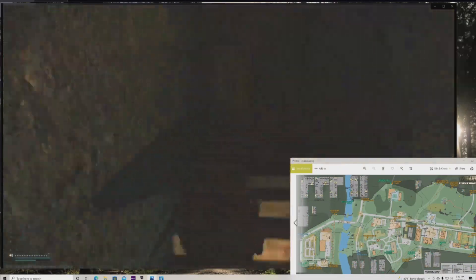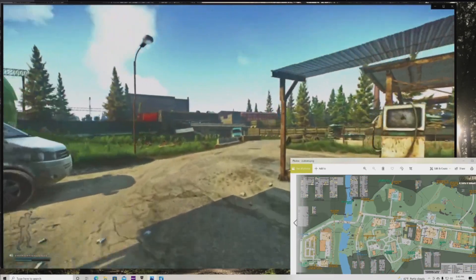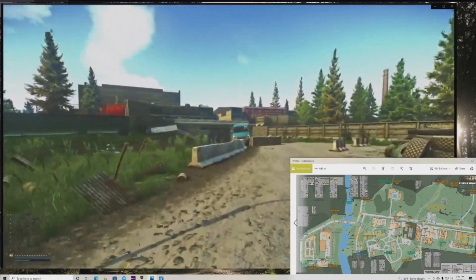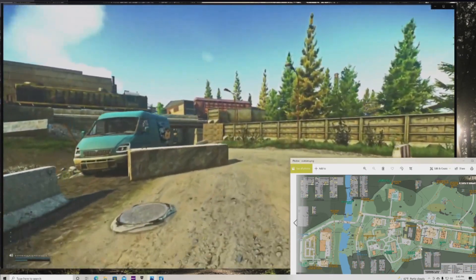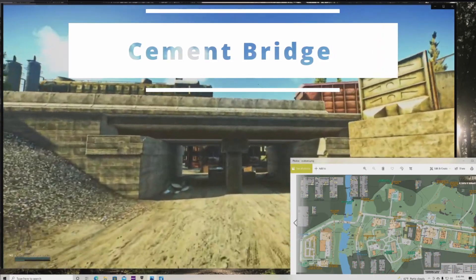This is old gas station extract for PMCs if they have it — however there has to be green smoke visible there for it to actually work. You come down, open the gate, and you'd extract there. We're going to come back up. Running along here — that's cement bridge. We're leaving old gas station.